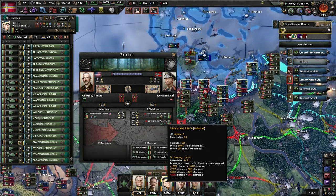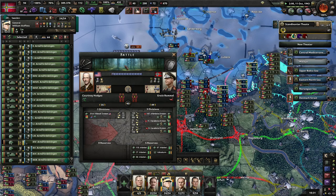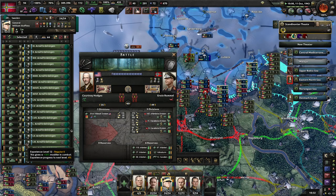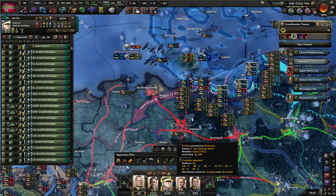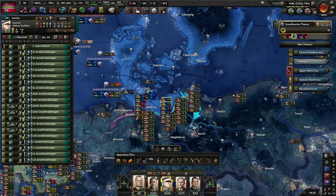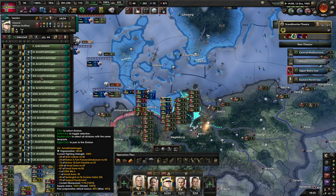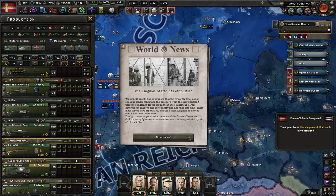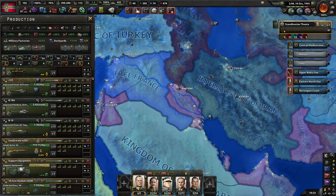What the hell are the Wildcats doing — attacking outnumbered across a river into forest? It's probably just a probing attack while we get these guys trained up a little bit more. I swear they seem to do that as soon as we start training up our troops. Good news though: Iraq has fallen, so that's one less thing to deal with.